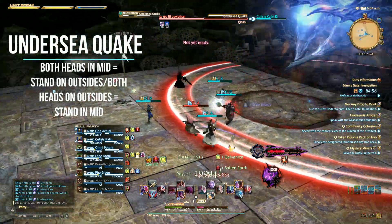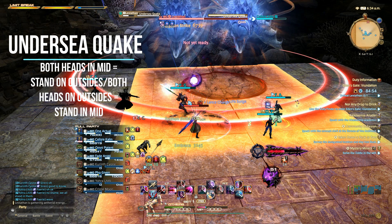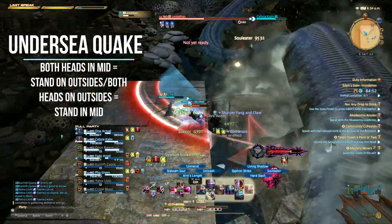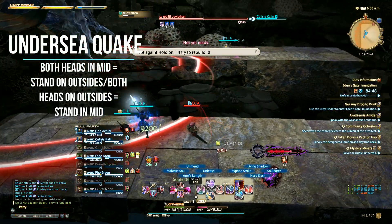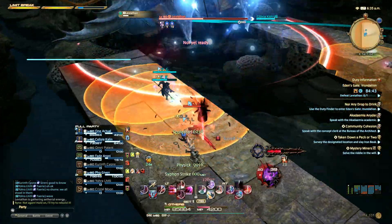Undersea Quake is a big one to look out for as it will kill you if you aren't paying attention. If you see Leviathan's heads directly in front of you for this cast, move to the outsides. If they're on the outsides, stay in the middle, as the cast indicator will be super fast with not enough time to react — destroying that space on the platform and dropping you out of bounds. The platform will be fixed over time.